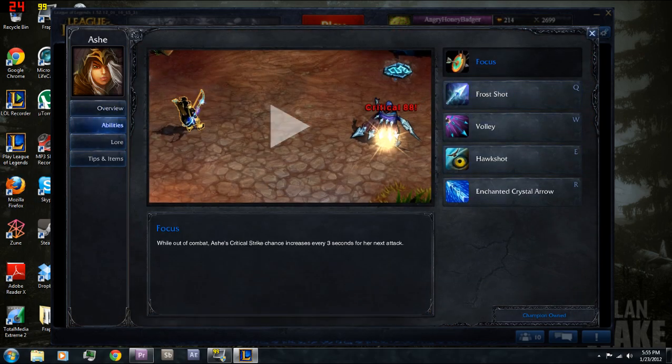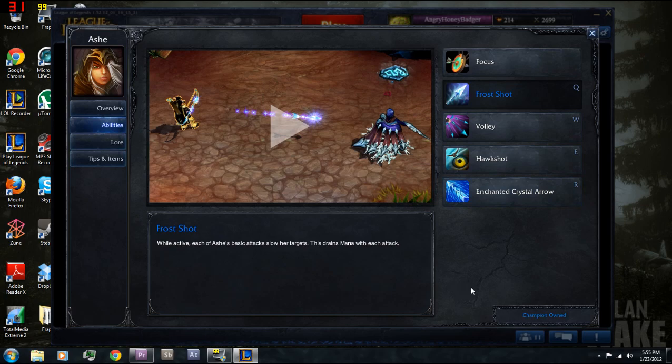First I'm going to talk about her passive, which is called Focus. While out of combat, Ash's critical strike chance increases by three percent every three seconds until her next attack. So if your very first hit at the beginning of the game you're going to have a hundred percent crit chance — don't crit a minion, go crit them. It's also smart to realize if you just want to stand still and keep getting your crit chance up to just keep poking at people, it's really easy to do. You do miss out on some farming doing it, but you can force people out of lane this way.